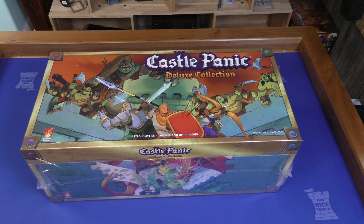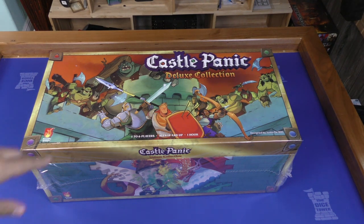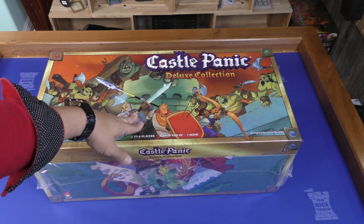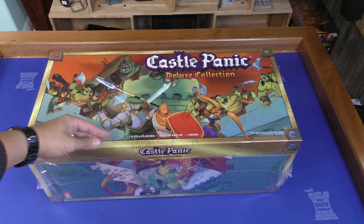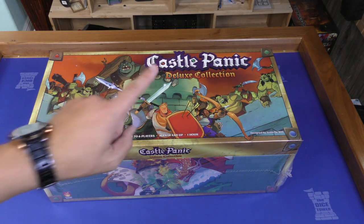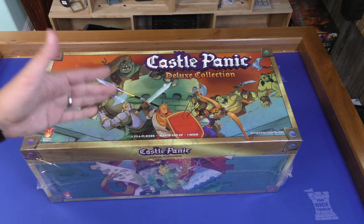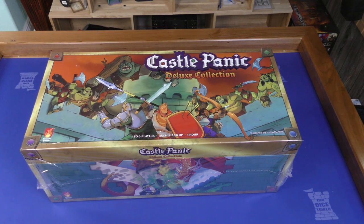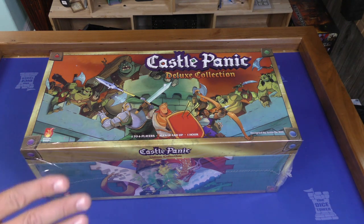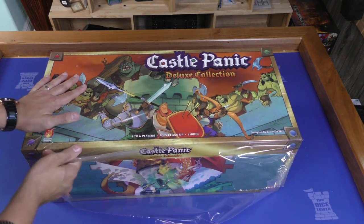Welcome everyone to another Dice Tower Daily unboxing. I am Joey Evans, and this is going to be — bear with me on this unboxing, trying to get everything in frame is going to be difficult. This is a monster — this is the new Castle Panic Deluxe Collection. It's gonna be big. I'm like, is this gonna be a 40-minute unboxing? I have no idea what is in this.